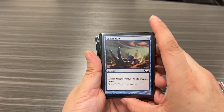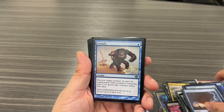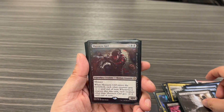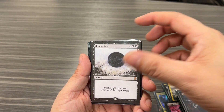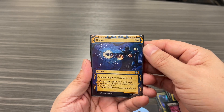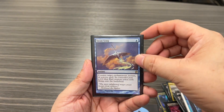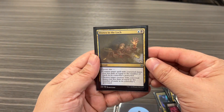For disruption and counters: we have Unsummon, Cyclonic Rift to bounce everything back, Pongify to destroy a creature, Price of Fame to destroy a creature, Massacre Girl to wipe the board, Damnation to wipe the board, and Blasphemous Act for the same. Because people are going to constantly try to stop us, we also have Negate, Counterspell, Dispel, Swan Song, Arcane Denial, Counterspell, and Drown in the Loch.